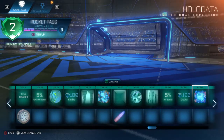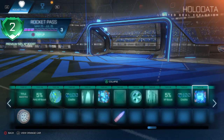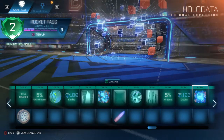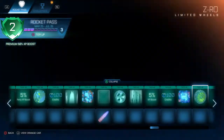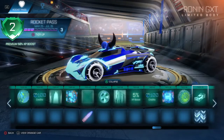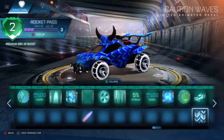100 credits. Tier 68, the Holidator explosion — quite nice. My least favourite, but I think it's still quite nice. Tier 69, you get the Z-Row Wheels. Tier 70, you get the Ronin GXT along with the Caution Waves, which I think is quite nice actually.